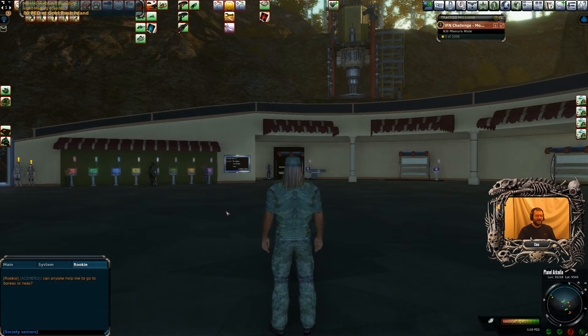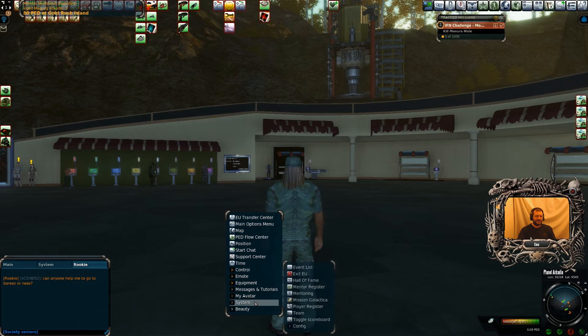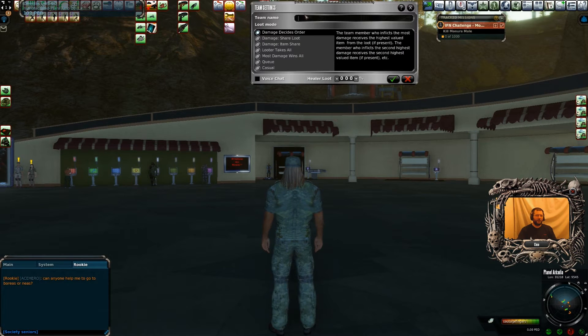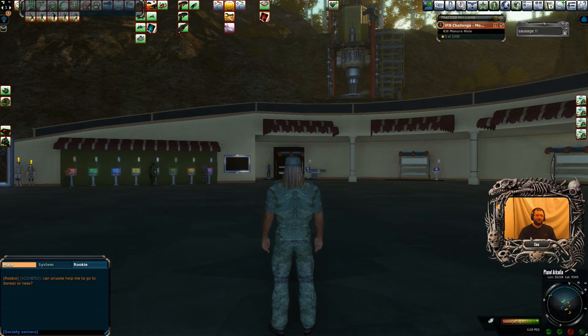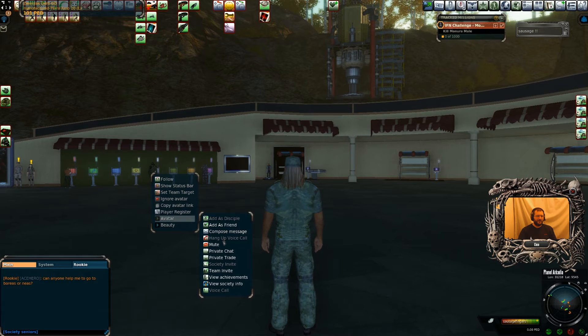Now to make a team: right-click on your screen, go to System, then Team. You can put a shortcut icon for team. Choose the type of loot split that you're going to get — there you go, now you are teamed. Now I can right-click on him again, I can give him a team invite, I can view his society info if I want. There is no voice calling anymore — that option is gone.